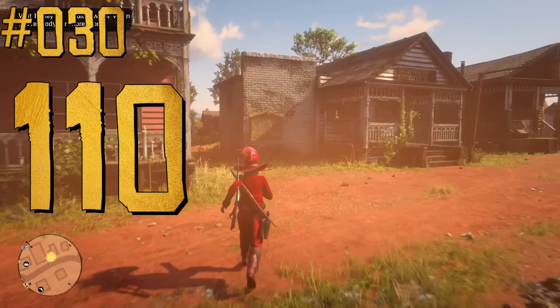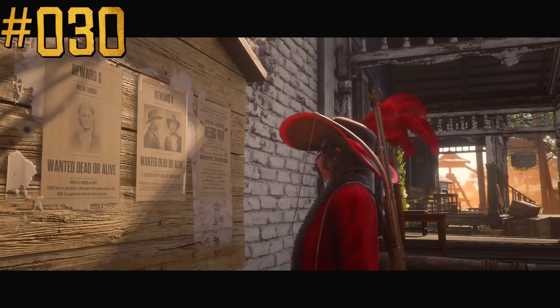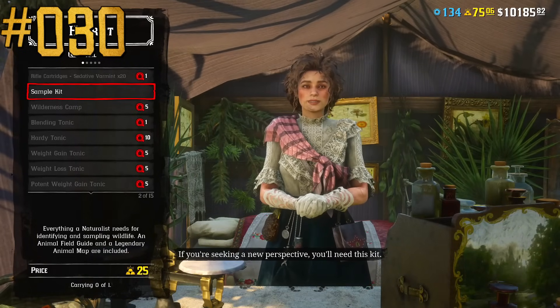Players need 110 gold bars to purchase all the roles in Red Dead Online: 15 for Trader, Collector, Bounty Hunter, and Prestigious Bounty Hunter, and 25 for Moonshiner and Naturalist.